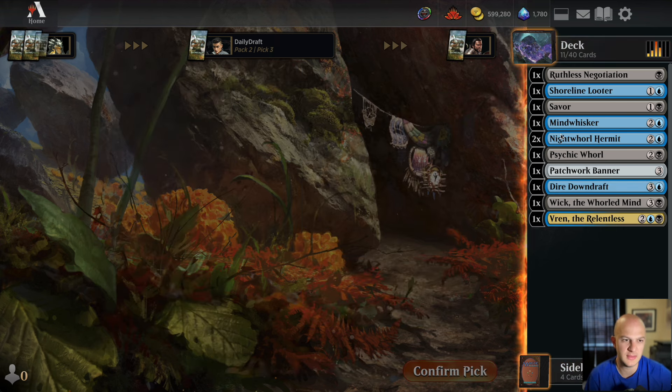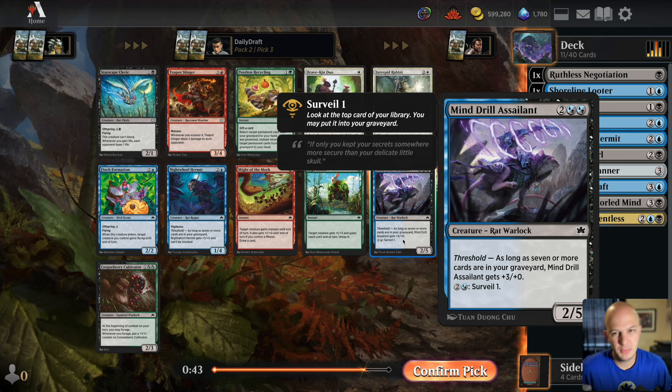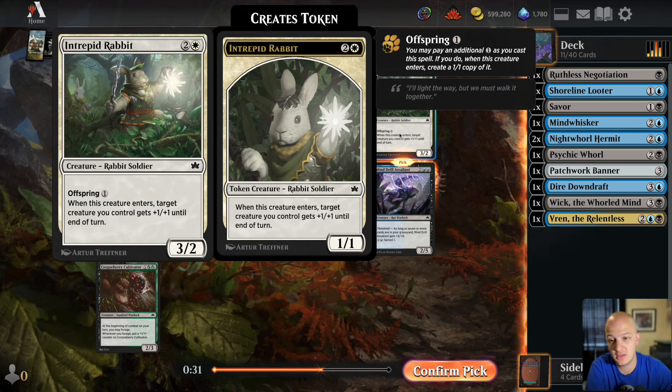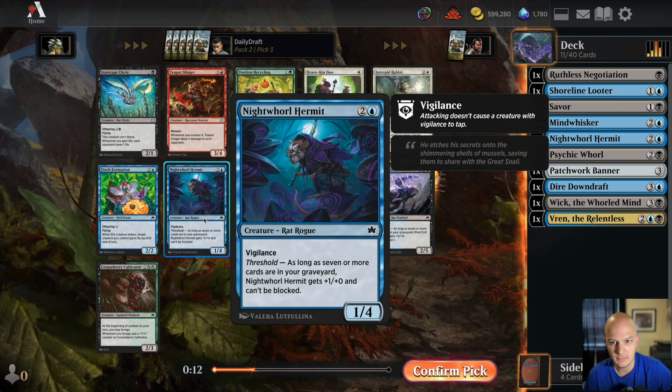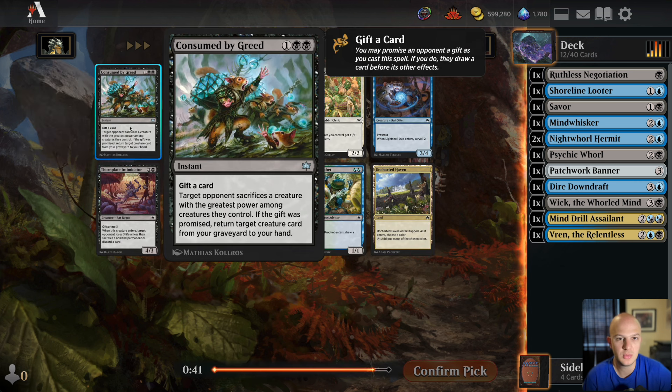There's a Hermit here, and a Mind Drill Assailant. I didn't realize until now that the Mind Drill Assailant didn't wheel in Pack 1 — not great. Also a pick-three Intrepid Rabbit here. This card is among the best commons in the set — a three-mana 3/2 with Offspring 1, giving +2/+2 to do different things when it enters. You almost always want to cast it for four rather than three.